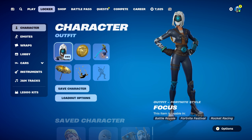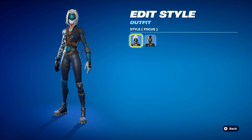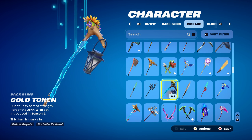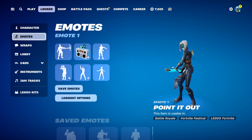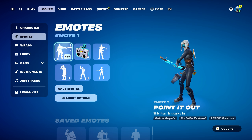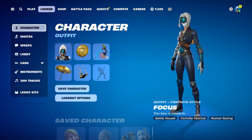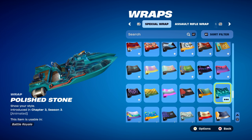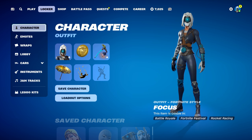Combo number nine is Focus, from the Focal Point set, introduced in Chapter 1 Season 9. I stuck with the standard style — the backbling works perfectly. You can also use the second style with Focus. The pickaxe is Cold Snap, introduced in Chapter 1 Season 7, and works perfectly with the blue design of the Focus skin. The weapon wrap is Polished Stone, introduced in Chapter 3 Season 3's Battle Pass — light blue and dark blue themed, and goes perfectly with both the Focus skin and Cold Snap pickaxe.